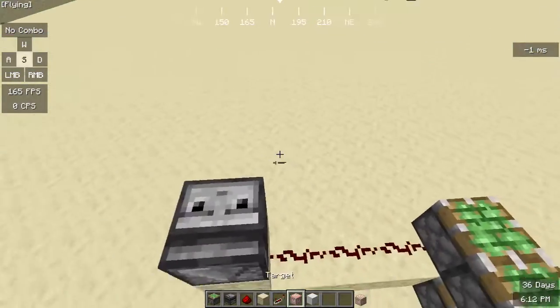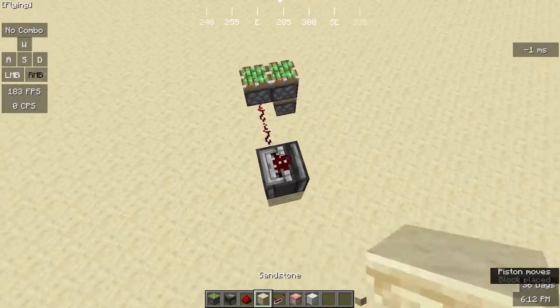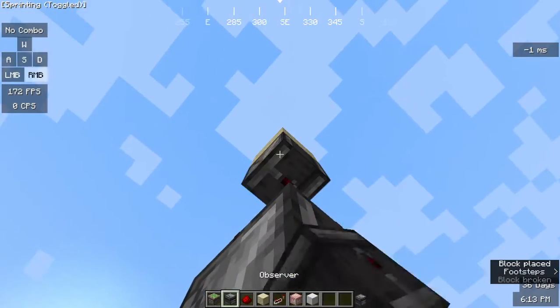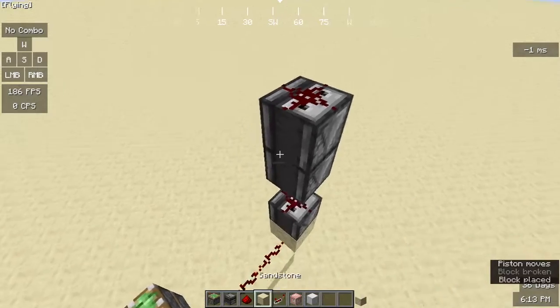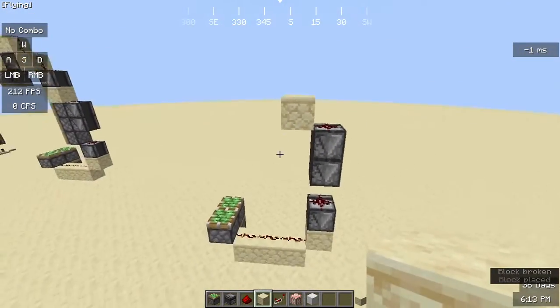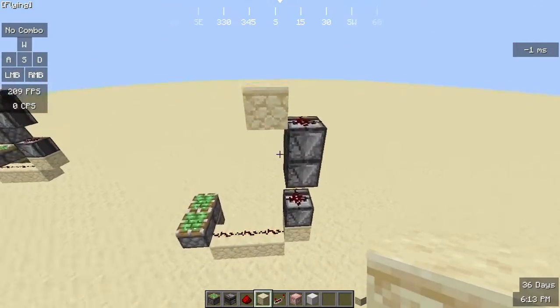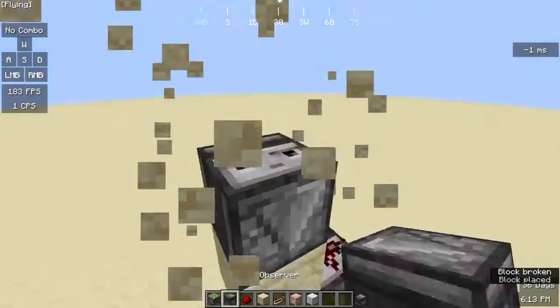Now for the next part, we're going to place a redstone dust here, and then you're going to have two observers with the face always on the top. Then place a redstone dust on top of that, place a block on the left side of it — it should be looking like this right now.